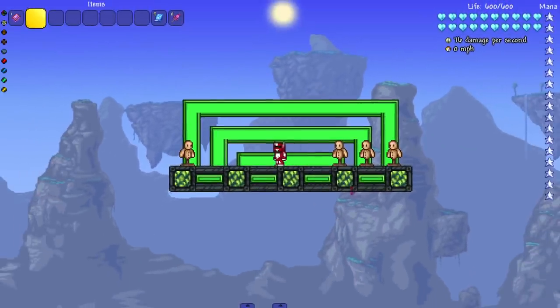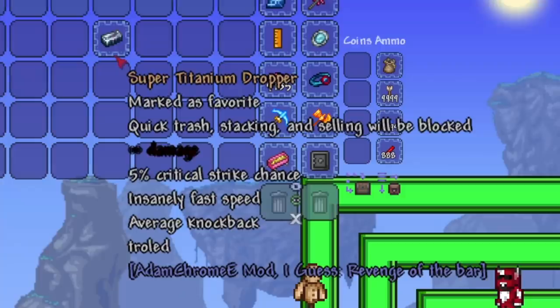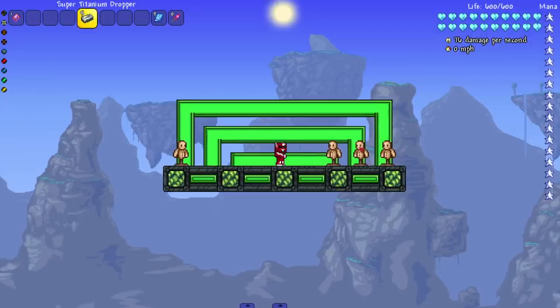Hey everyone, welcome back to another Calamity bosses survive. Today we are checking out the Atom Chrome mod, and we're checking out the Super Titanium Dropper from the mod. As you can see it does infinity damage — you love when you see that. Let's just see it in action; we got the dummies, let's hit them.